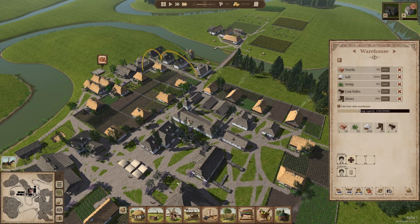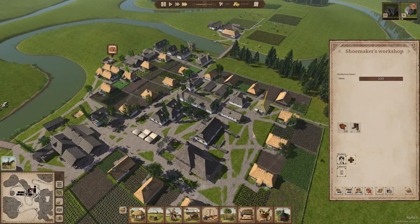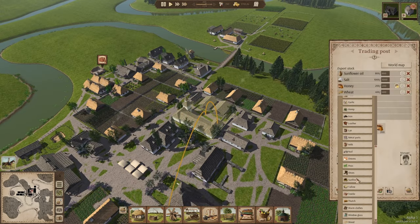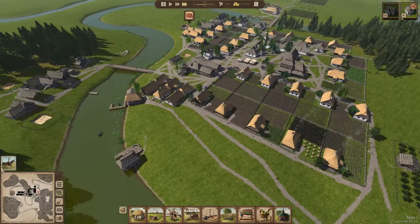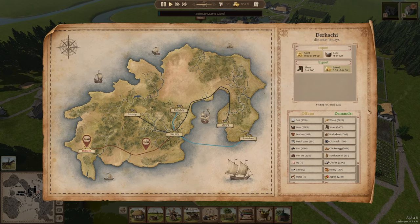Pretty soon I'm going to have enough shoes to start exporting — that's ideally what I want to do because you get such good money for shoes. I think I do have a little bit in storage so let's start with 200 shoes. You've got 64 coin for 200 shoes — that's really good.